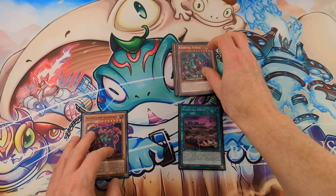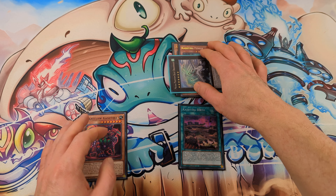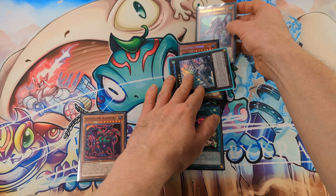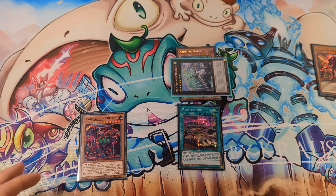Now overlay these two monsters and make Dracosec. With Dracosec, detach one material and Special Summon two tokens.